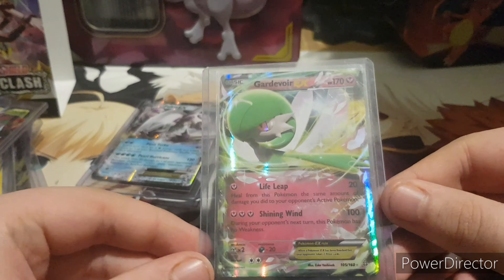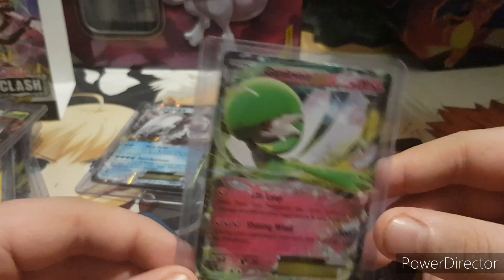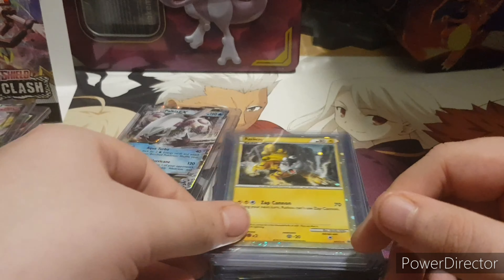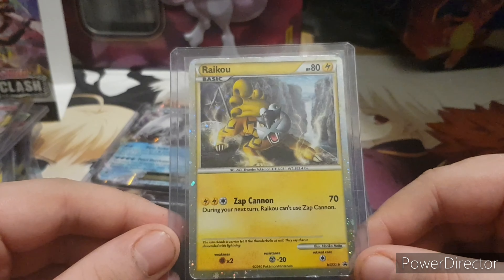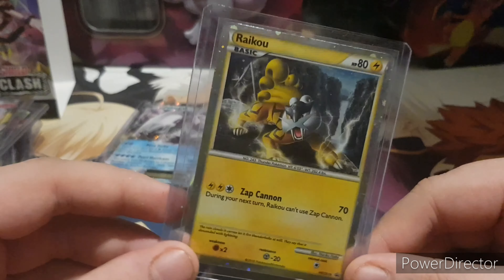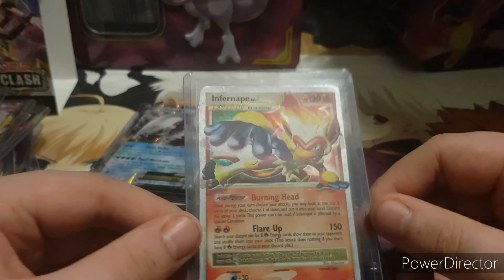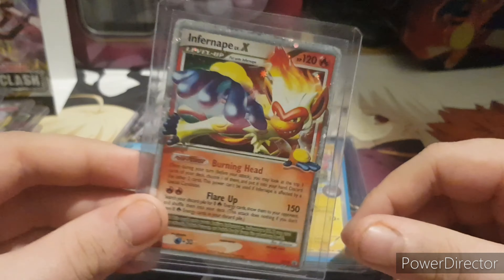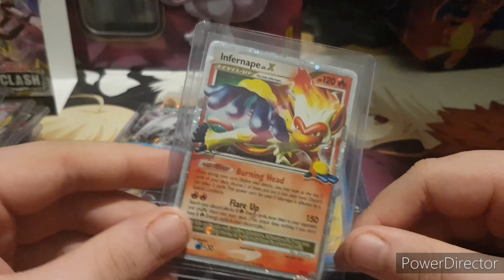Groudon EX — it's Groudon, can't really say much more. One of the only good cards I ever pulled out of Primal Clash, so it's got to be up there. Another HeartGold and SoulSilver card — we've got a Raikou promo, really nice. Infernape Level X — back in the day when I had Platinum and Pearl, Infernape was one of my favourites, still really like it, really cool Pokemon.